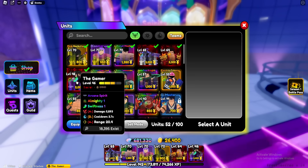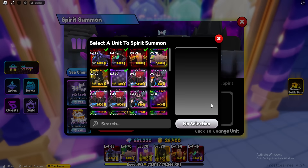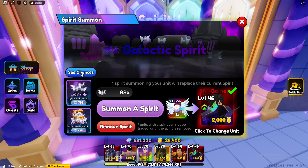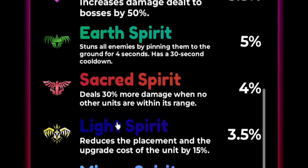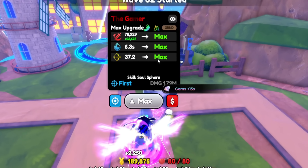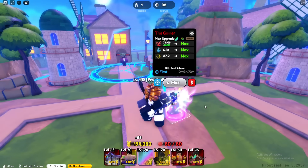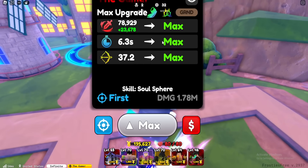We're almost at 10,000 subscribers. Double reroll — if we get this guy leveled up and to S stats, he's going to sell for so much. The normal Gamer doesn't summon any minions, which is why I want to change it. He deals 30% more damage when no other units are within his range — I'm going to keep that for now. The guy's fully maxed out. At only level 46, he's doing 78,929 damage every 6.3 seconds. With the sacred spirit, he's dealing an extra 23,000 damage, so technically this guy is doing over 100,000 damage right now. This is the first time I've ever gotten a double trait with Almighty.